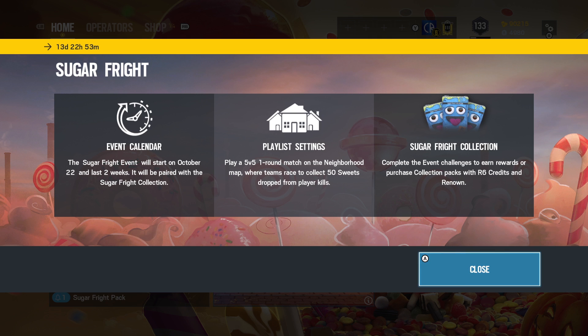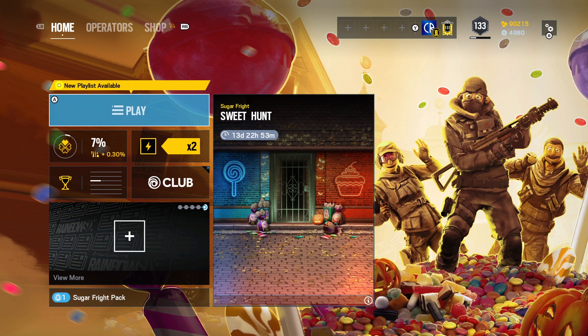It's a 5v5 one-round match and you've got to collect 50 sweets dropped from the enemy players. This is basically kill confirmed with respawns on a custom map. There's also the Sugar Freight collection - paid packs, but you can get some for free as usual.